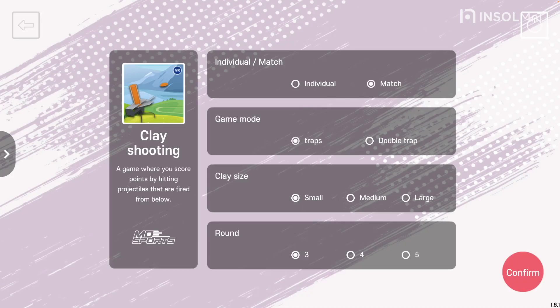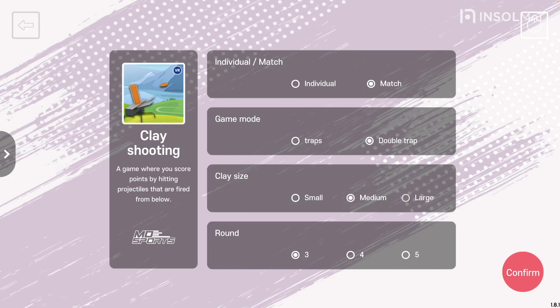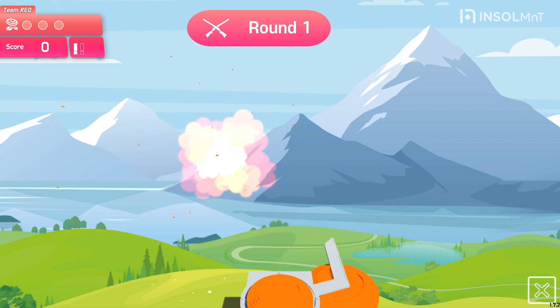Contents of the Clay Shooting settings. First, it's how to play. You can choose in the form of individual or match. If you choose a match, you can divide into two teams and score points. If selected as a double trap, you can shoot two shots per turn.